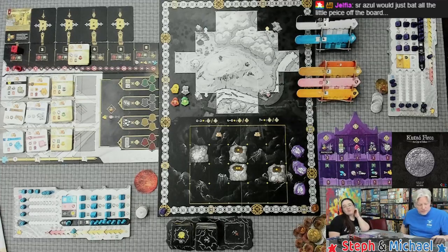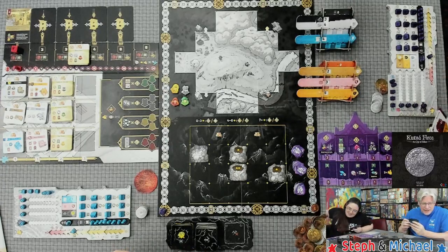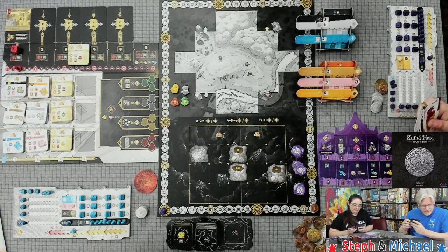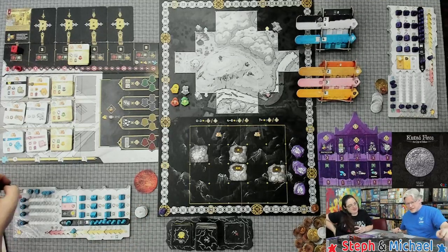Señora Zil would just bat all the pieces everywhere — there's a stack of tiles here he would absolutely knock all over the board. Alright, what do I want to do here? I'm going to plot five times and then build five times. You've got a maximum of three in your hand and that takes a rep hit — might not be the best idea. I'm going to play a five, take this, and go.